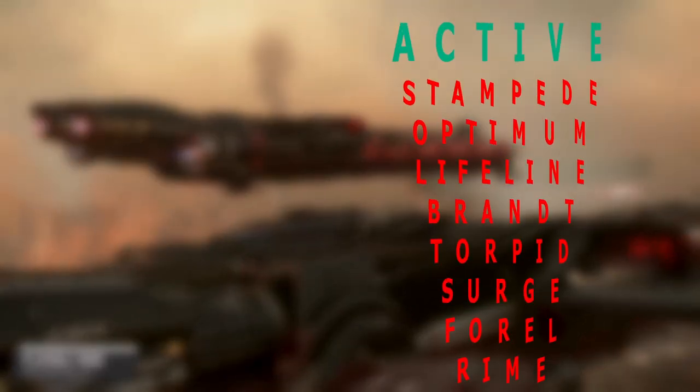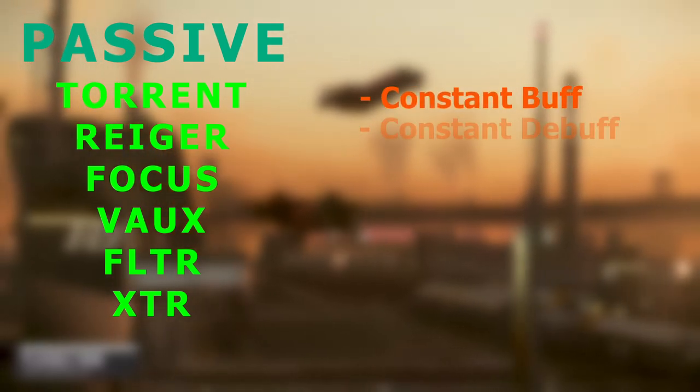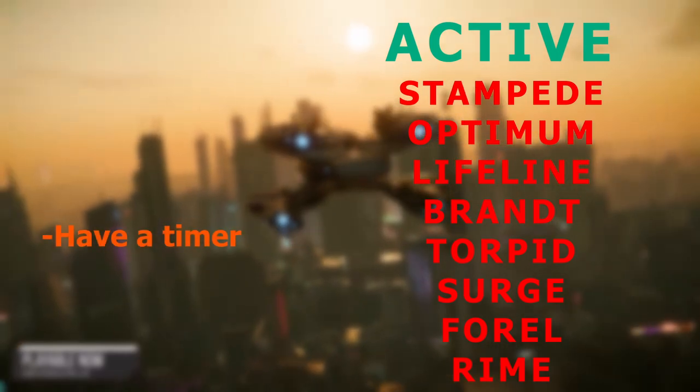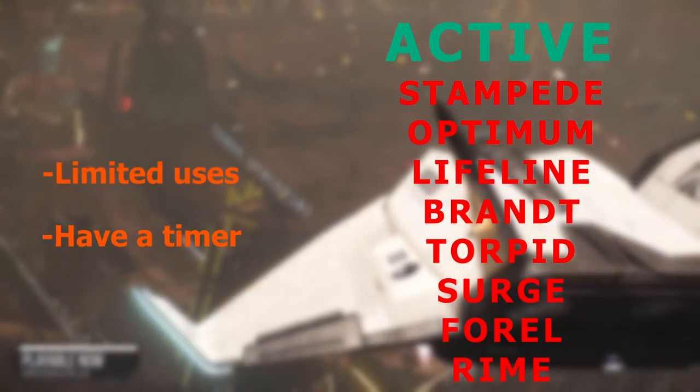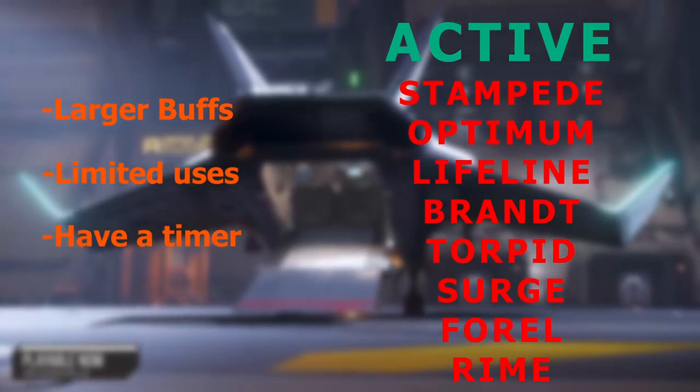Modules come in two varieties: active and passive. Passive mods provide constant changes to your laser stats, while active mods provide changes for a limited time. Active mods provide larger increases since they have limited uses.